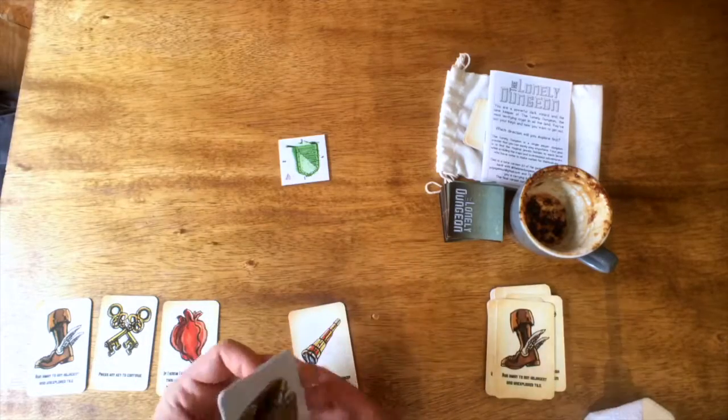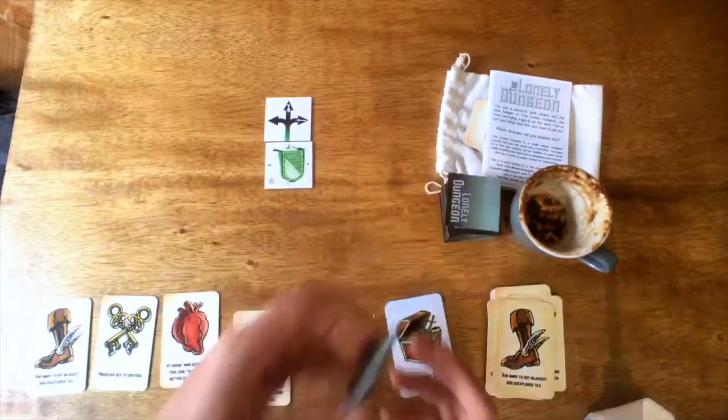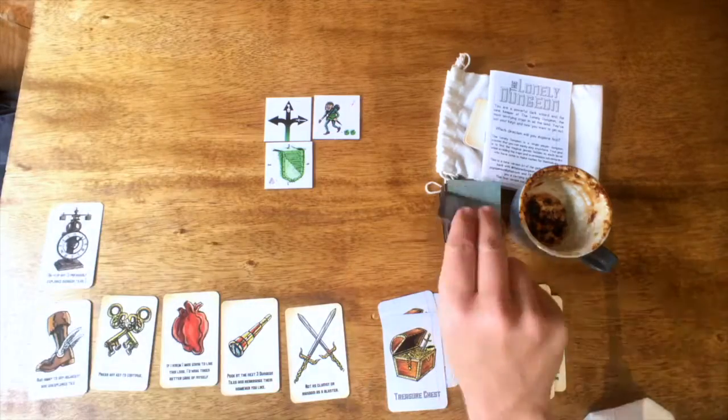Now in this game, you can never retrace your steps. You can never go backwards — it's sort of like a wall that you're building. You can never go across used tiles. So keep that in mind: don't block off your entrance.